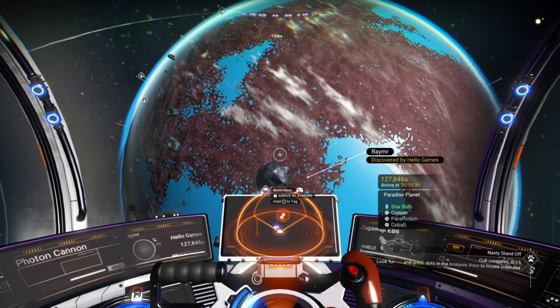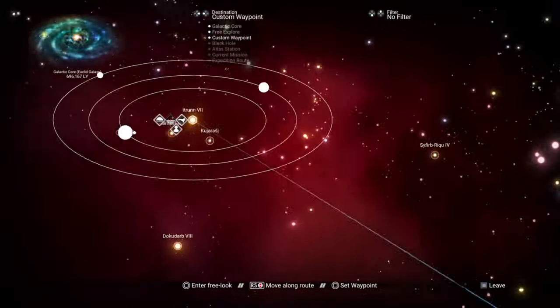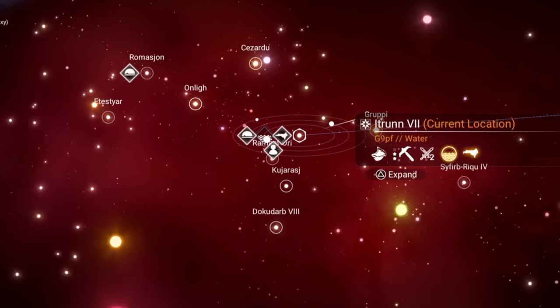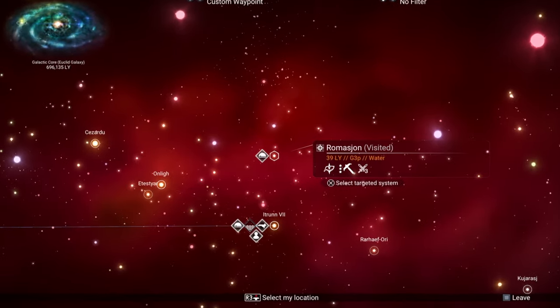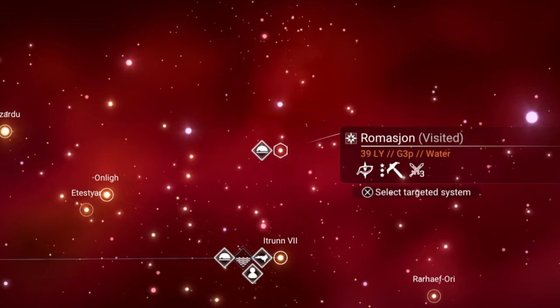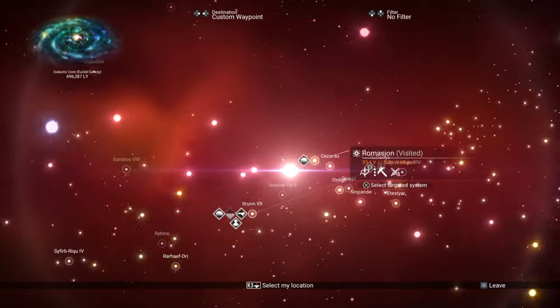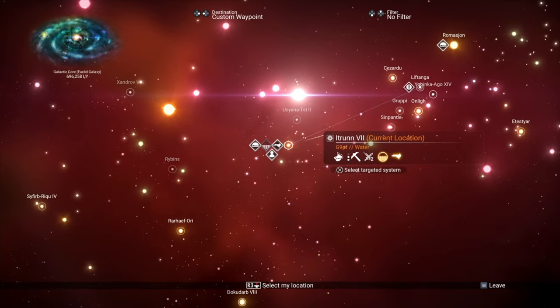I've finally found the beetle. You have to get back to Rendezvous Point on the Rhymar planet in the Iterin 7 solar system. The beetle can be found in the Romajon system, and it's only one system away from the Rendezvous Point. To make it easier for you to find it, I'm going to rotate my camera so the galactic center is in front of you, since that system is slightly closer to you in the upper right.